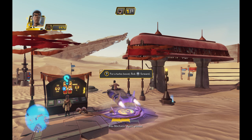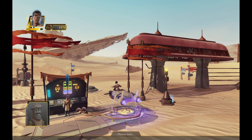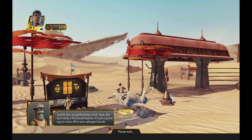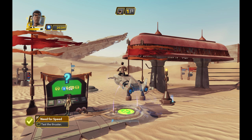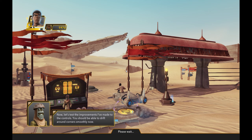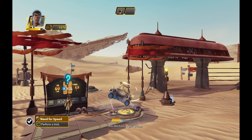Again, please. Just like that. Just for fun, try performing a trick. Sure, this isn't really a functional feature — it's just a great way to show off to your salvager friends. That's it! Keep it up! One more time! Now, let's test the improvements I've made to the controls. You should be able to drift around corners smoothly now. Again, please. That's it! Keep it up!